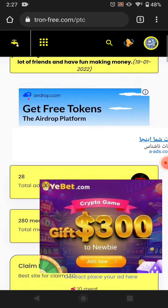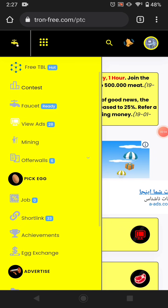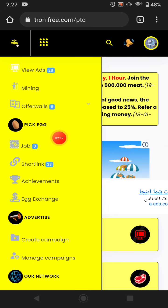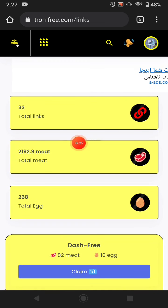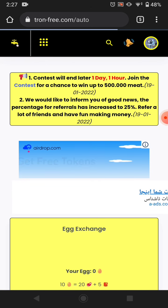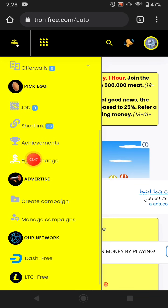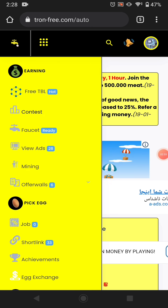The next way is watching advertisements — just watch all the ads and you can claim that amount of mets. The next way is mining — you can easily do mining. The next way is offer walls — you can complete jobs, but no jobs are available here currently. You can also visit the shortlinks and earn mets and energy. After that you can reach achievements and claim them. The next way is egg exchange, which I'll share more about in one or two days.